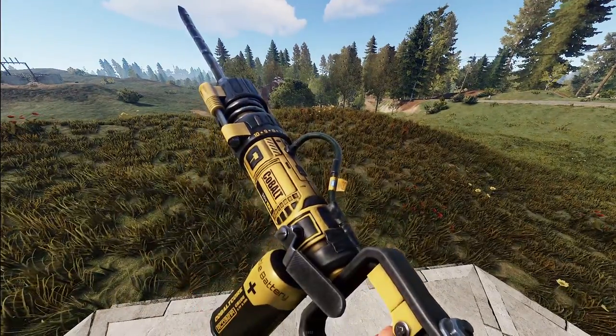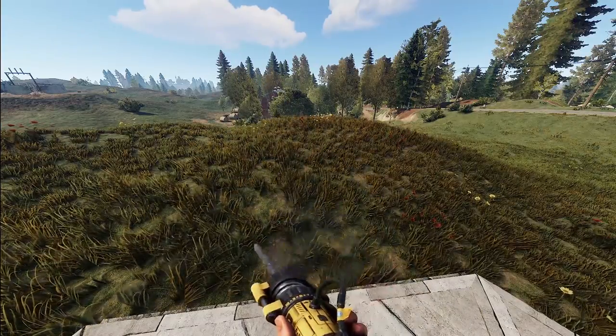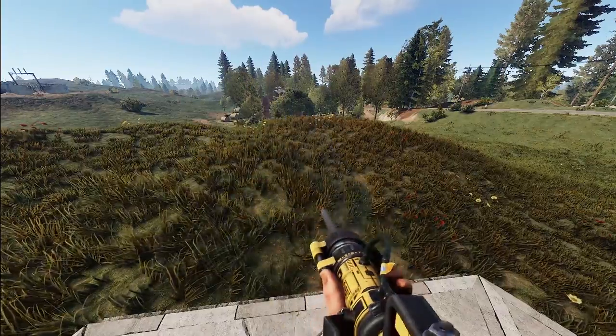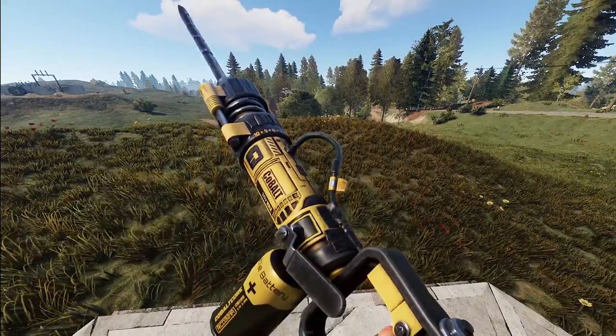We've got a couple of jackhammers. Starting with the Cobalt jackhammer — it definitely looks like it's taking a little inspiration from DeWalt, but made into Cobalt to fit the game. The whole thing just looks really industrial and epic. Very nice job on this one for sure.